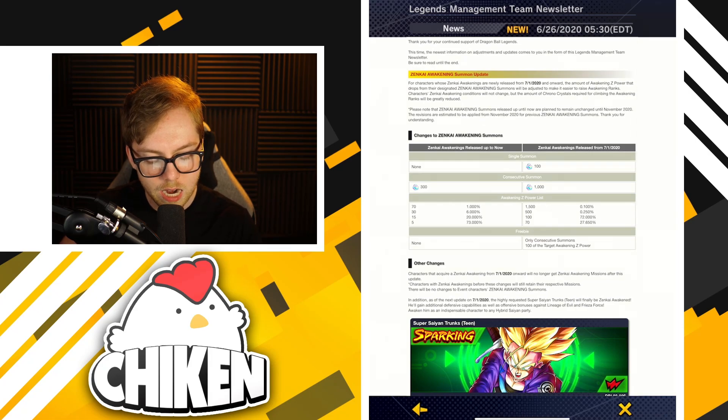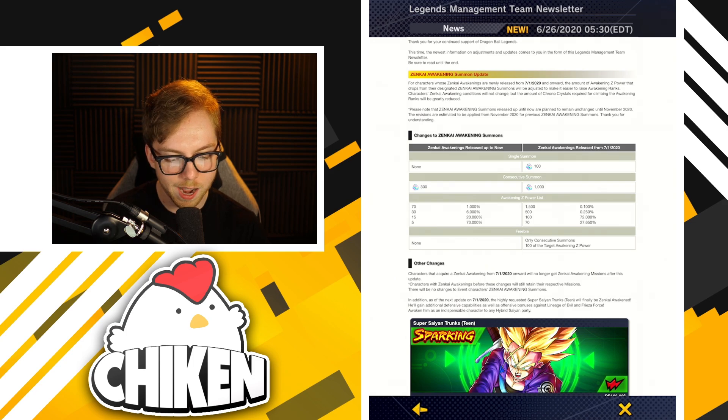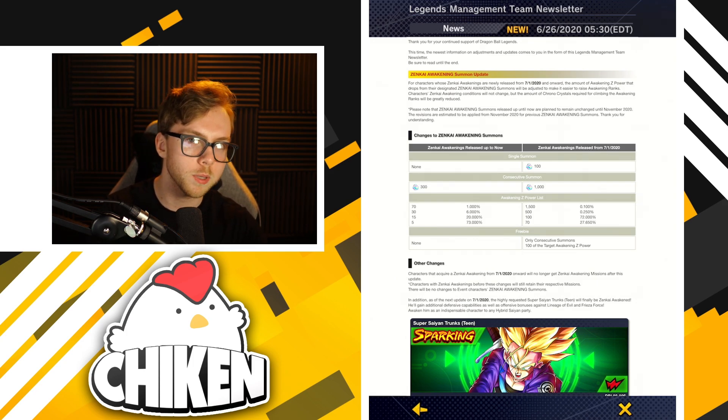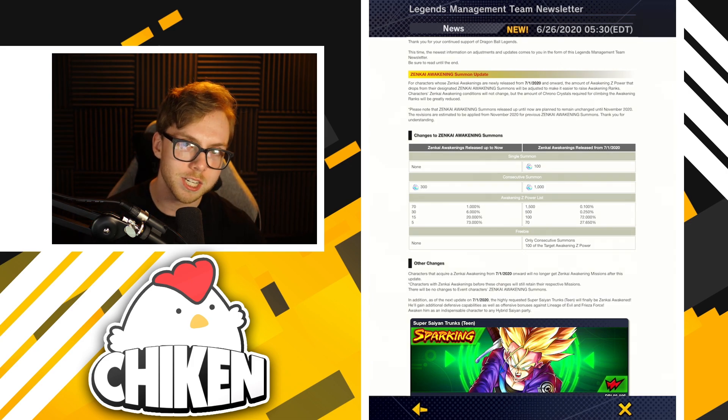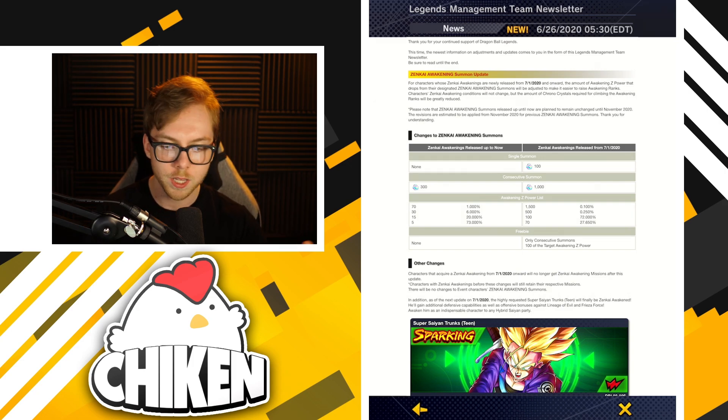The main thing is going to be Zenkai awakening and why it is so dramatically better now. I see a lot of people upset that they've decided to remove the first Zenkai awakening level you get from missions — they removed that completely, meaning you have to spend to get all 7,000 Zenkai awakening Z power. But that actually isn't a bad thing, not for any player — not even free-to-play players. Now, your Legends Road Zenkai awakenings work much differently and technically have no chrono crystal value, even though you can buy them to speed up the grind — you can grind every single one out reasonably by the end of each event.